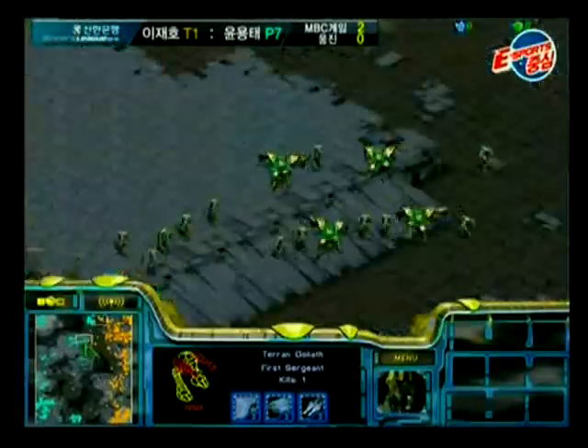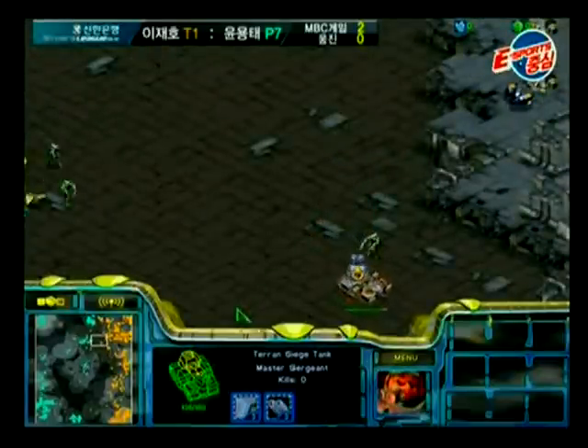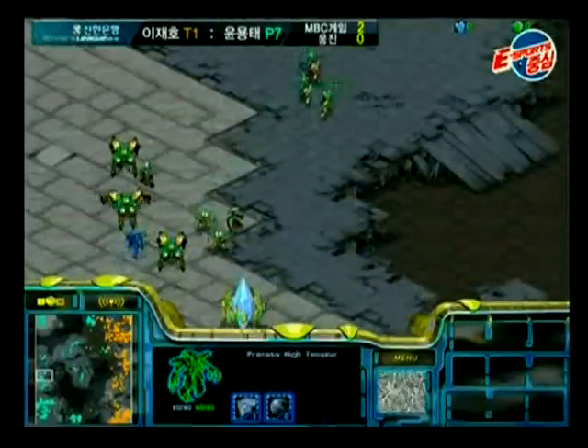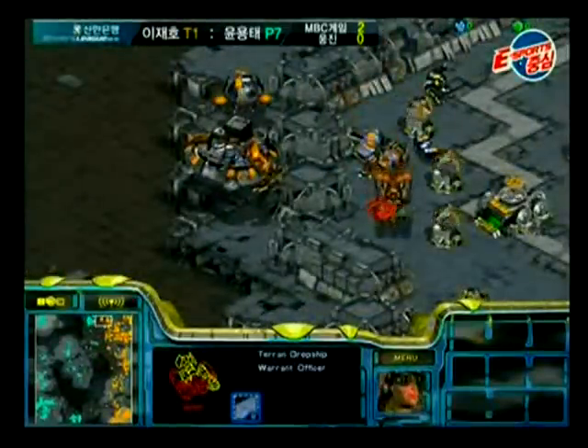What is stasis there? Oh, that's the dropship — I was like, what's floating in the air? Anyway, Free now has six bases, Light still has four. But more importantly, mining bases: Free has two and a half, and Light has one. So the ratio there is much, much worse.